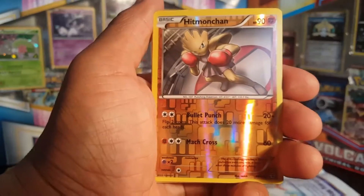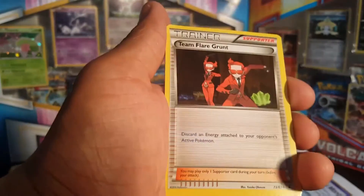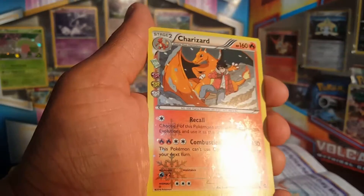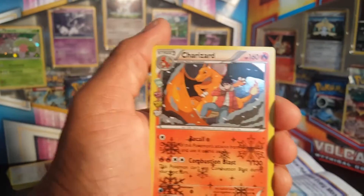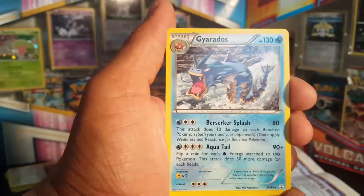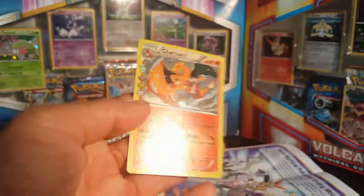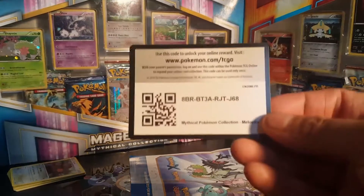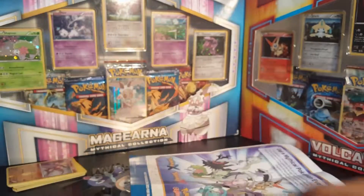Fighting energy, Hitmonchan reverse holo — nice, look at that. Rocky Snorunt, maintenance again. Team Flare Grunt. Oh nice — the Charizard holographic non-common! What in the world, this is a non-common Charizard! And the rarity in this pack... it's a Gyarados. Jason pulled it this time — a Charizard! That's pretty cool. Somebody get me a sleeve for this. And there is the Meloetta promo card right there — nice, pretty cool.